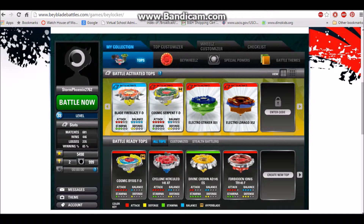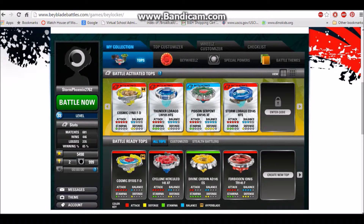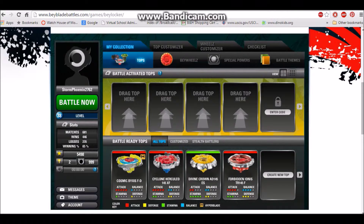We have Blade Fireblades, Axel's Beyblade, Cosmic Serpent, Electro Striker — very nice color — and Electro Eldrago — very nice color — Cosmic Lynx, Thunder Eldrago, Poison Serpent and Storm Eldrago, which is my favorite, Storm Fox, Cosmic Dragoonus, Roxy Robber which looks very weird, and I have four available slots to drag your top here which I rarely didn't use.